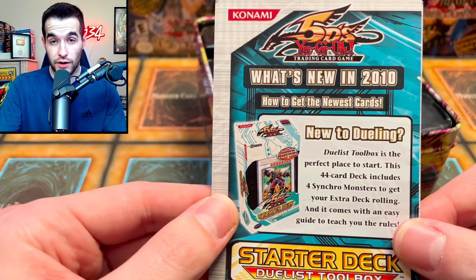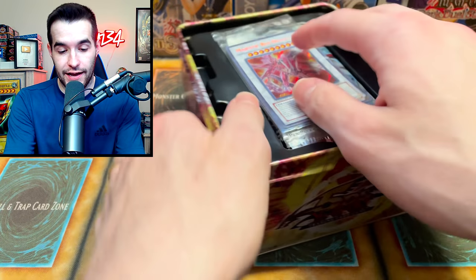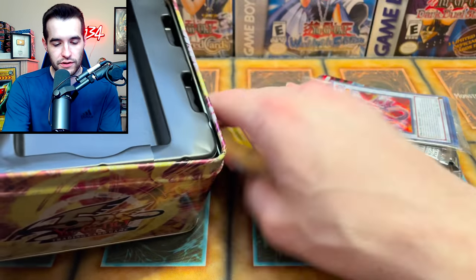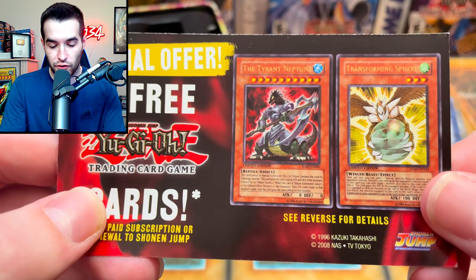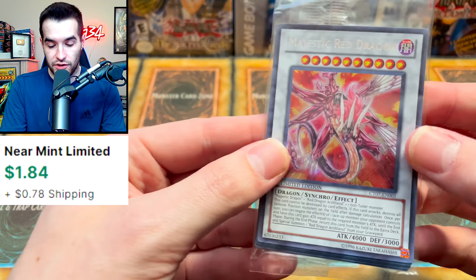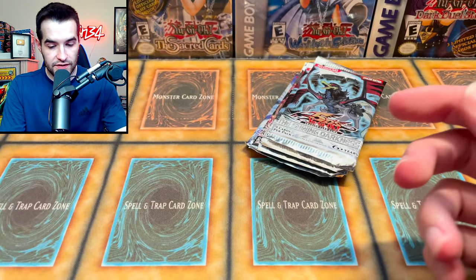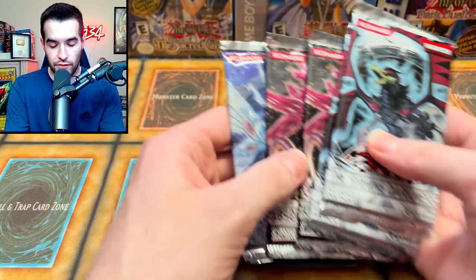We can get some free cards, guys — the Tyrant Neptune and Transforming Sphere. All you gotta do is send these suckers in. Our promo: we have the Majestic Red, very cool Secret Rare card, you'd love to see that. And then we have our five packs. Any of these first edition? I don't think so — no, they're not.